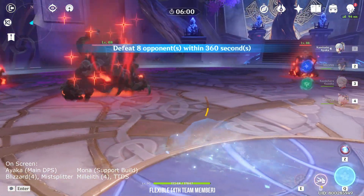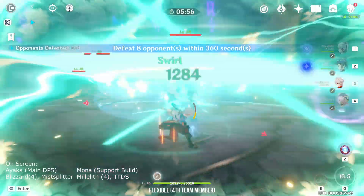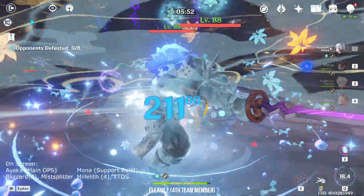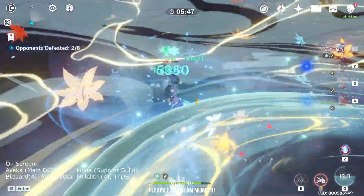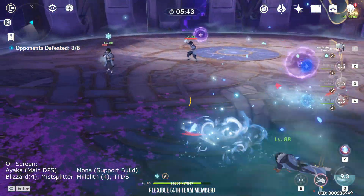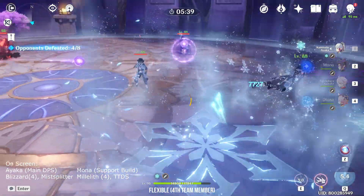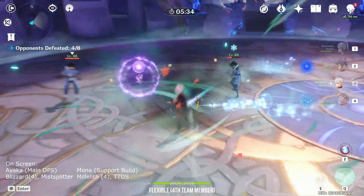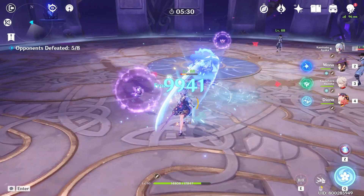As for the 4th support, it is very flexible. Zhongli and Bennett are always good characters for the team. Diona is also a good pair with Ayaka for the bonus crit rate from Cryo Resonance and serves as a very good battery for Ayaka's 80 energy cost. If you are using Jean or Sayu as a double-role viridescent support and healer, then the 4th slot can be basically any character. Rosaria can also serve as a cryo battery with Cryo Resonance, similar to Diona.